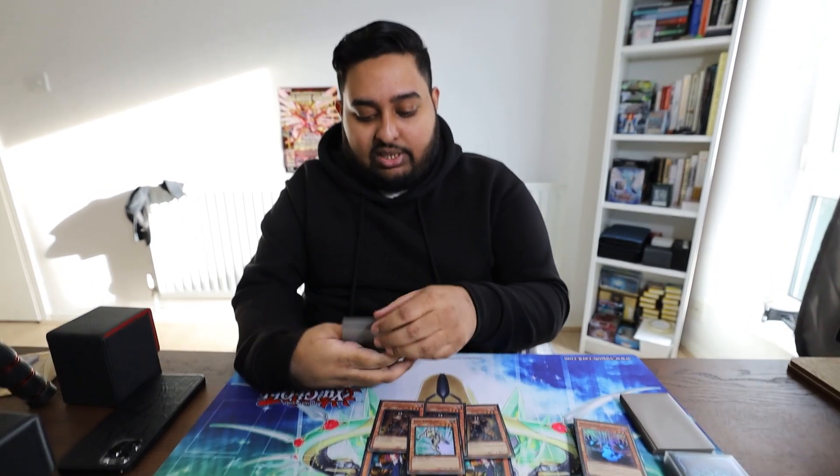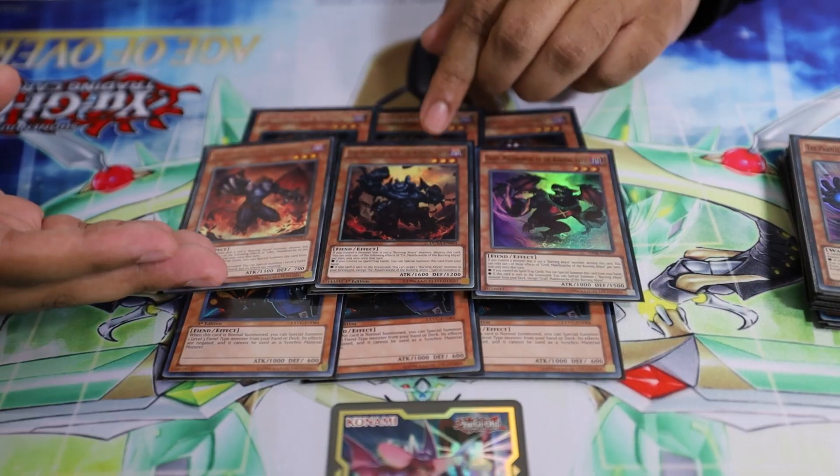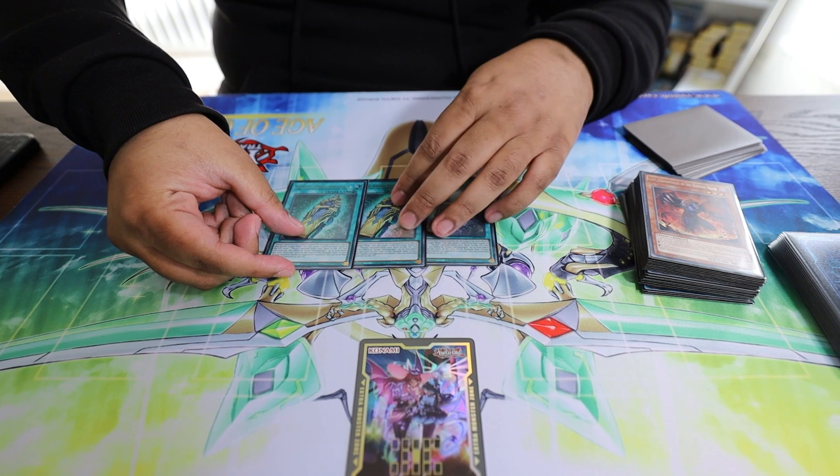We're also playing one Junk Forward — sometimes this can come in clutch if you don't open any of your other monsters. For the Burning Abyss monsters, we play one Graff, one Seer, and one Libic. Drawing Libic or having it in hand really sucks, but if it's sent to the graveyard it can actually summon Seer.